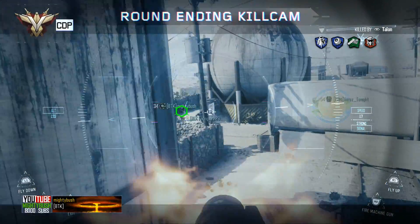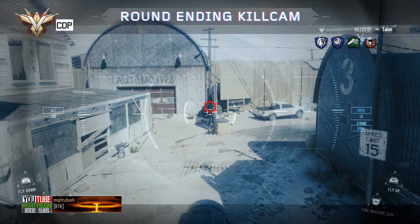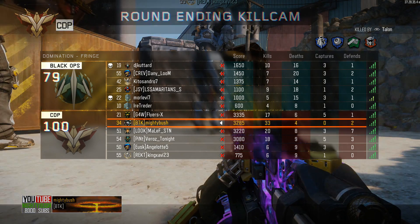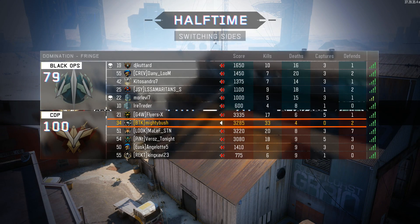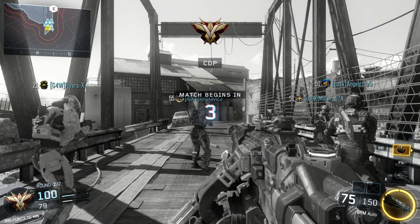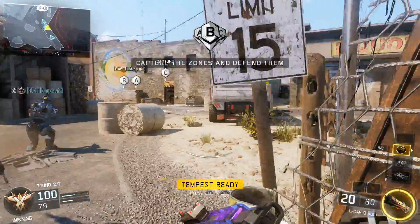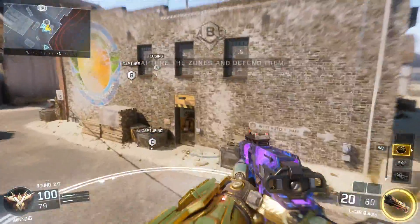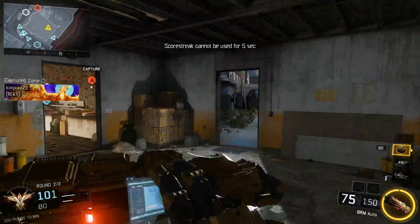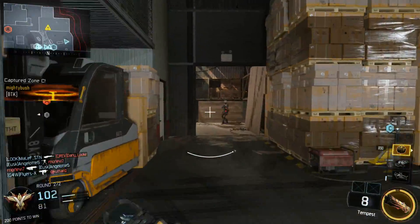Then there's the 50 kills with six attachments — an optic and five attachments. I just put rapid fire on the LMGs because it made them OP, along with an elo, a grip, foregrip, quickdraw grip, long barrel, and stuff like that. Basically just pile on attachments you think will be good, try out the gun, get 50 kills, and there you go — you'll have that gold gun. Then you just copy that throughout the diamond LMGs.